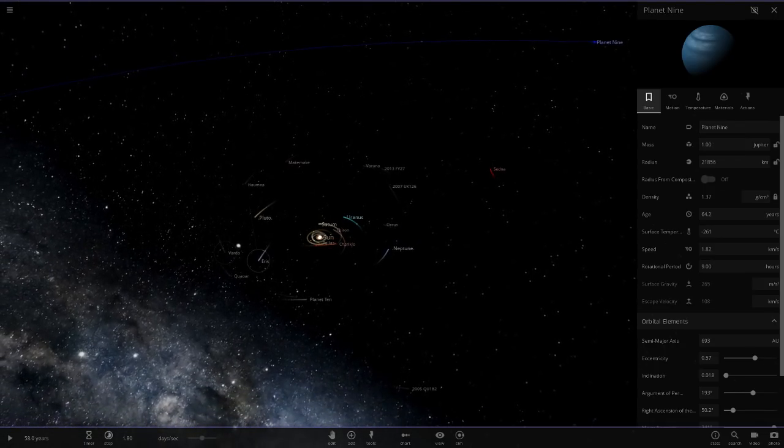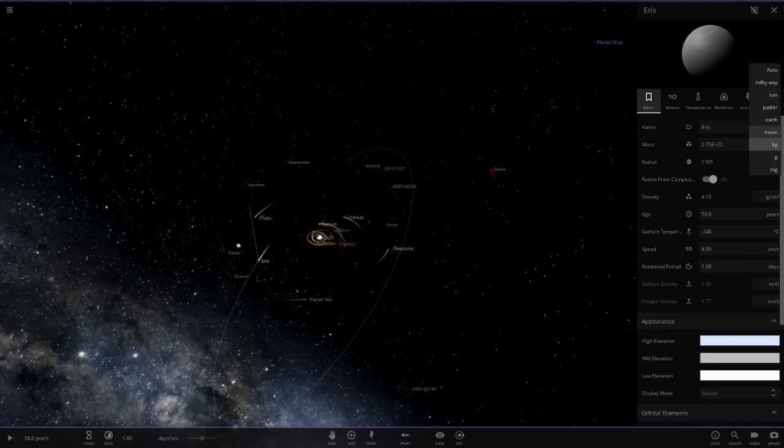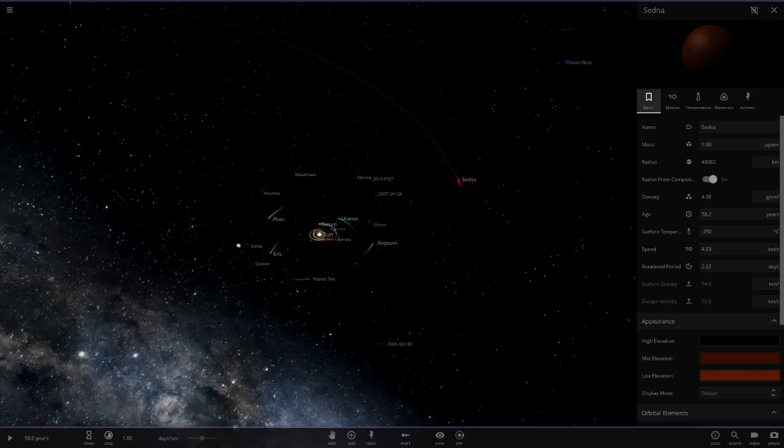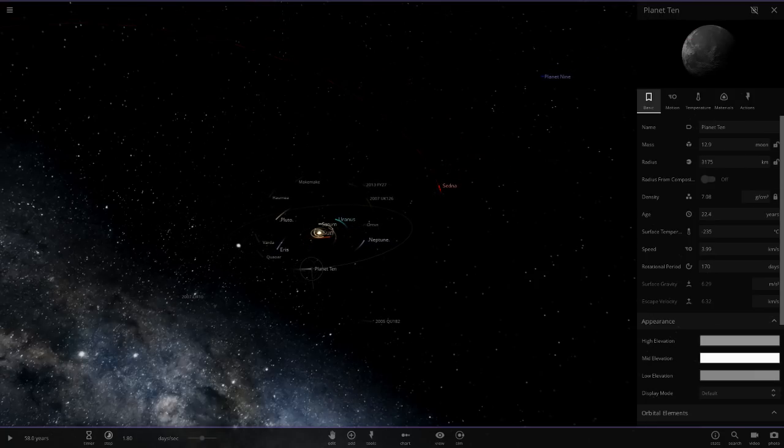Eris, or Planet 9 as well — yeah, because Planet 9 is a planet. I feel like it won't do much, but we'll do it anyway. We'll do Eris and then Sedna and then that'll be it. Sedna — we'll do you as well, just to get a few more big objects in the outer system. So there we go — every single major planet, and I guess Planet 10 as well, even though I don't really know if this thing exists or not.